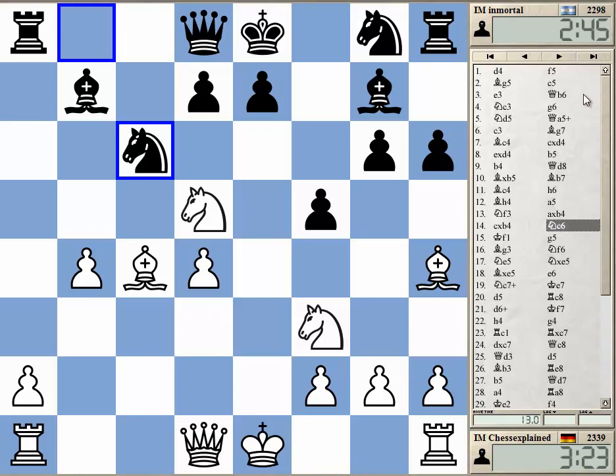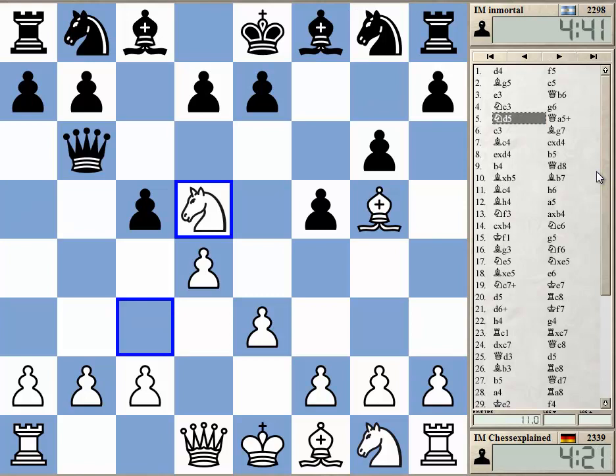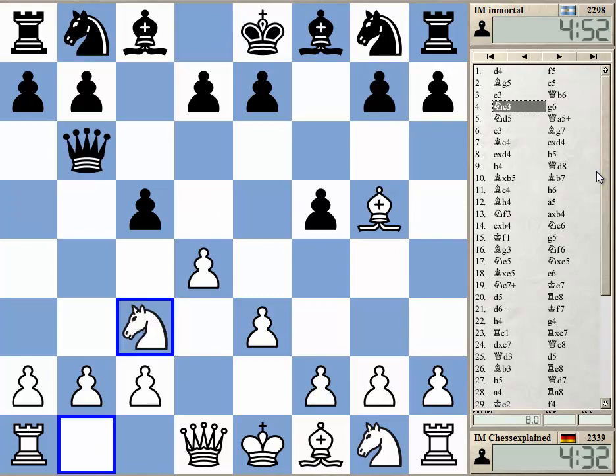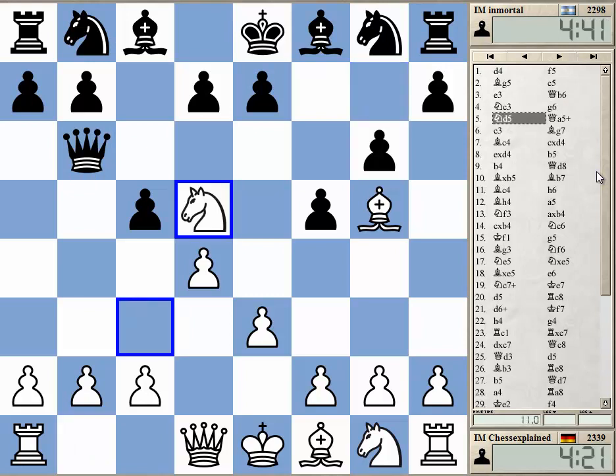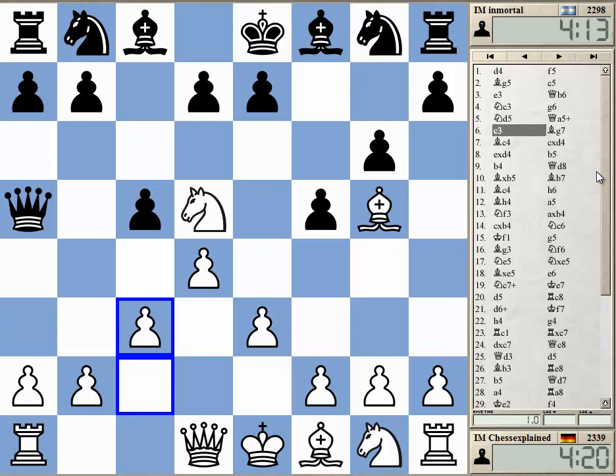After Kf1 it got somewhat strange, but the whole opening was really weird from Black's perspective — why would you play c5 and Qb6? It's at least risky, and it got awful pretty quickly. Here the computer actually just wants to go Qd2, and this is strong — I didn't consider it. Qd2 exchange, and then Black needs to play Kd8. That's a very nicely coordinated position for White. The other line was somewhat stronger.